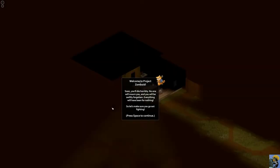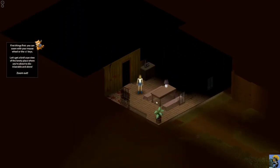The tutorial opens with ominous text: 'These are the end times. There was no hope of survival.' Then: 'Welcome to Project Zomboid. Soon you'll die horribly, no one will mourn you, and you will be swiftly forgotten. Everything will have been for nothing. So let's make sure you go out fighting. Press space to continue.' Alright!